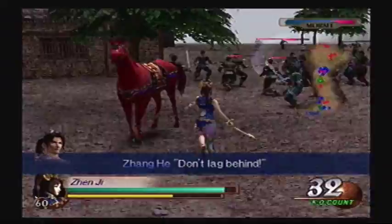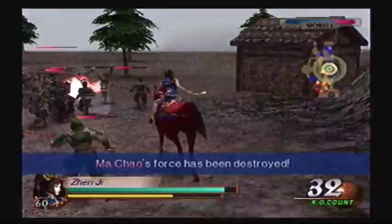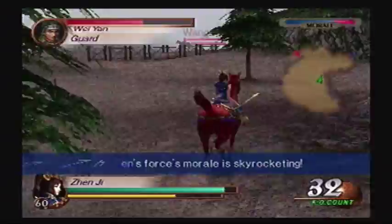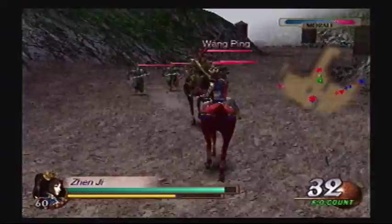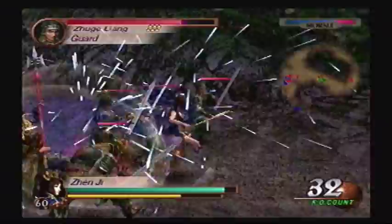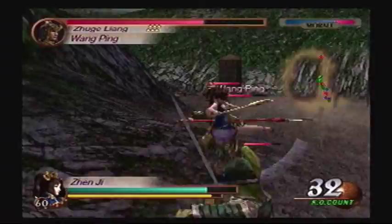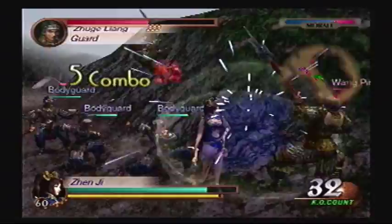I think this might be our best opportunity to go after the supply depot. We'll also have to deal with Wang Ping, who's just right over there. If we defeat him, we give the supply depot an opening. Plus, he'll be Zhuge Liang's last sub-officer. Try not to go too far in because there are crossbows — I can see that. Oh, there's Xiao Yun. Wang Ping is down.